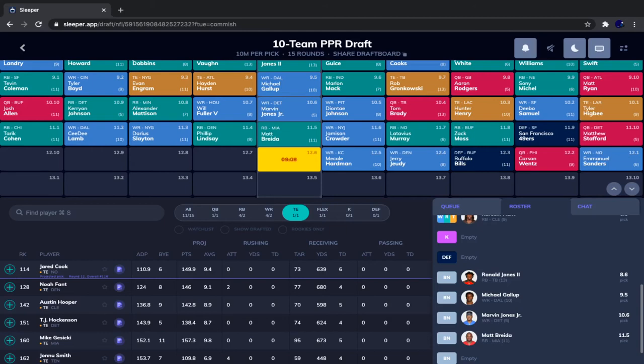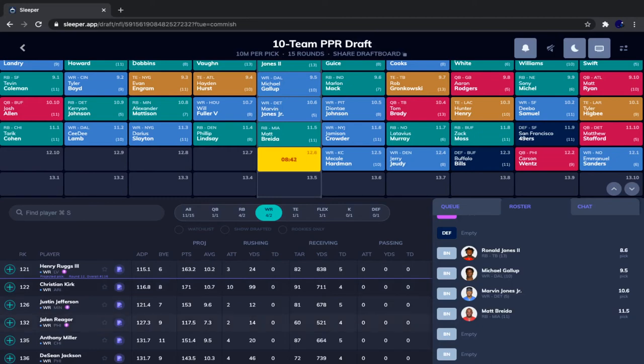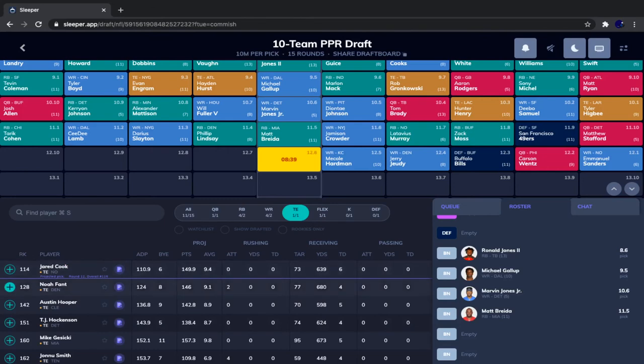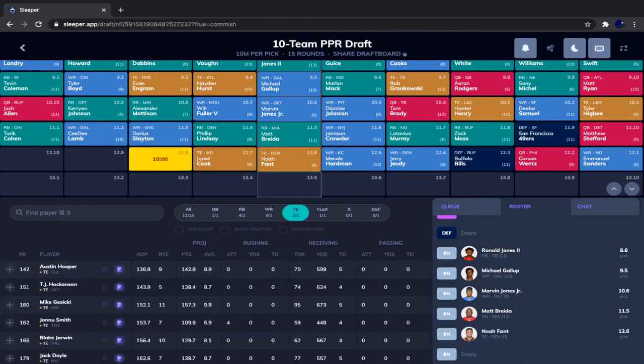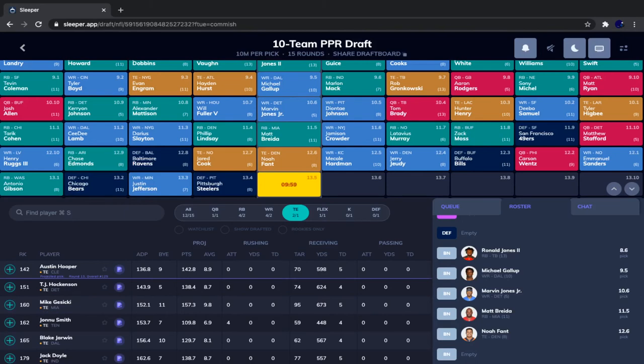For the sole purpose of this video I'm really going to try to keep running backs and wide receivers consistent. We have two bench spots left, so I'm targeting a wide receiver and a tight end. Noah Fant is available. We're going to take Noah Fant — he does have a little risk but certainly has a ton of upside. We'll take him there.